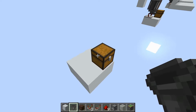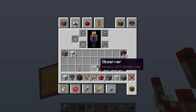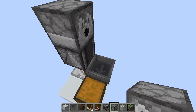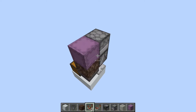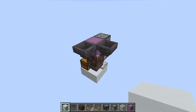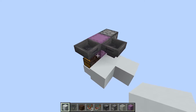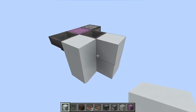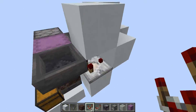For the double speed loader, start the same way: chest, hopper into the back of it, comparator on the side, observer pointing straight up, dispenser pointing at the soul sand, and place a shulker box on top to get started. Then place a hopper on the back and also one on the side. Use temporary blocks to position blocks on both sides and behind the hopper, building a mirrored shape on two sides.